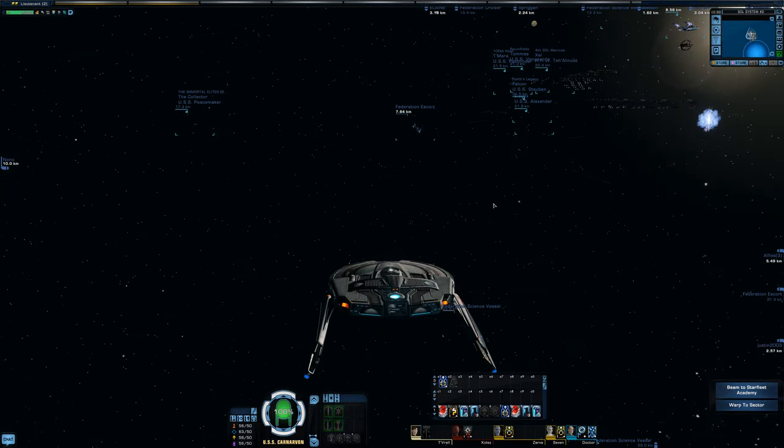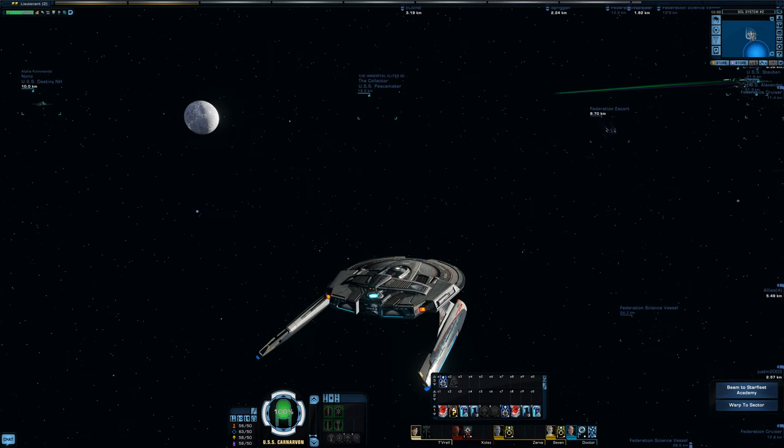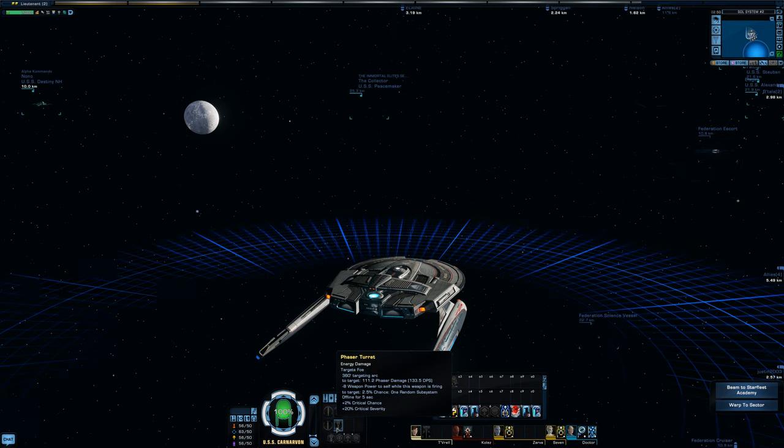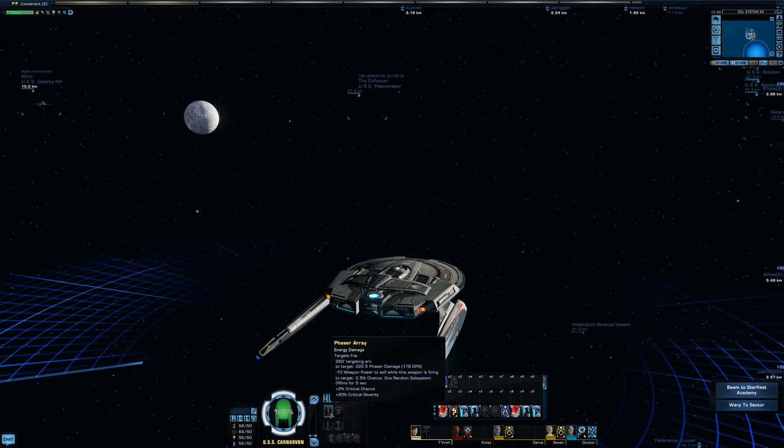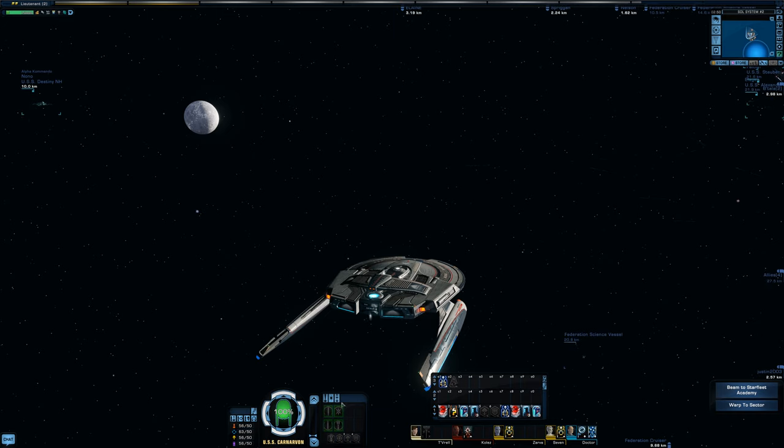Before we take off on our first mission, make sure you have your weapons set to auto fire. Down here in the weapons tray you can see the phaser torpedo, a turret, and another phaser array. To turn on auto fire, just right-click each one and make sure they are highlighted green — that means auto fire is on.